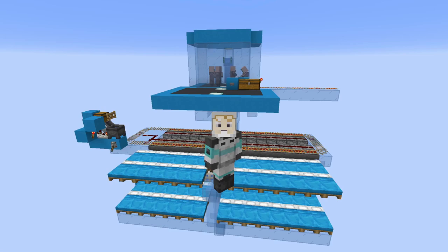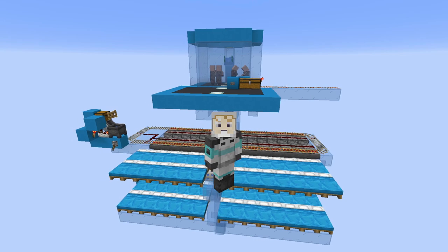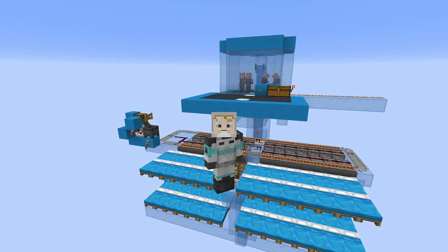Minecraft version 1.16 made things tough for villager breeders. They changed the way that villagers either threw or caught food, and a lot of the old villager breeders would have villagers throw food away into the void, or the babies would end up with a lot of food. Either way the food ended up wasted, dropping the efficiency of the farms by quite a bit and in some cases rendering them almost completely useless.